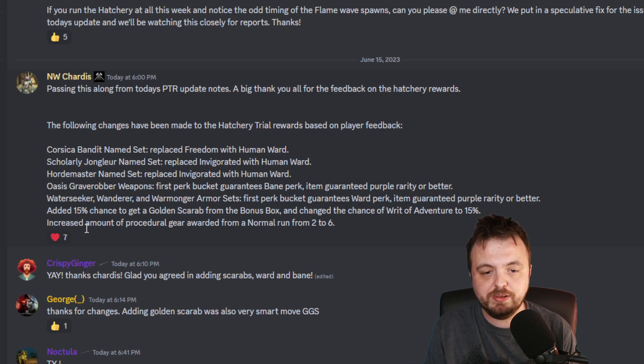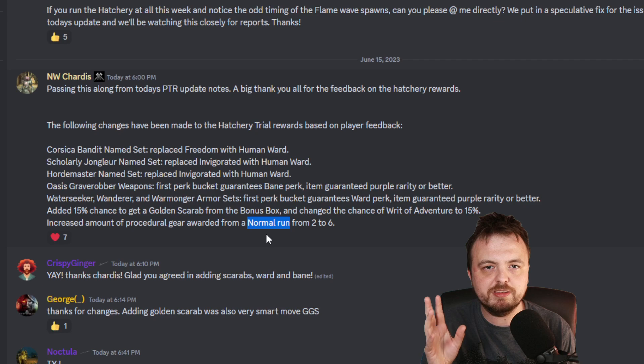Finally, these notes are actually increasing the amount of procedural gear awarded from the normal run from two to six. I think the normal run refers to the solo version that you can do when you do the season quest — I've done it, it's nothing that crazy. It's pretty much like the normal one except one boss is removed — perfectly reasonable, perfectly enjoyable, makes sense as a solo option for the quest. Interestingly, there's also another sort of solo trial — I don't think it's repeatable in any meaningful way, but there's a bit in it which I'm convinced might become a meme because it was very funny on stream.